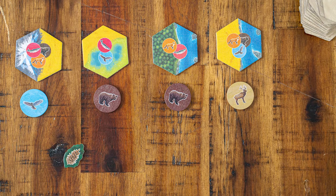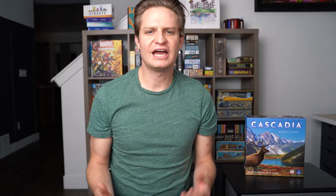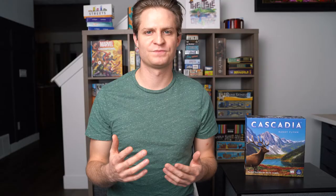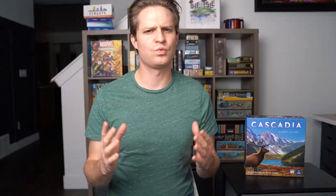What happens when you really just want an animal and it's not coming up, and you're not getting three of a kind to replace them? You use a wildlife token. A wildlife token can be used to replace any of the animals you choose, replacing them with new animals from the bag. And what happens when you really want a specific habitat and a specific animal, but they're not paired together? Again, you use a wildlife token. So to restate: to gain a wildlife token, you have to place an animal on one of the keystone habitats. You can then use those wildlife tokens in one of two ways — one to replace animals just like three or four of a kind, and the other to take a non-paired habitat tile and animal token.